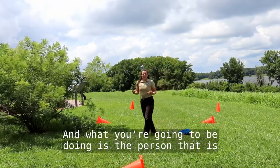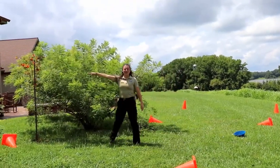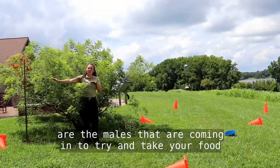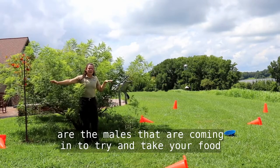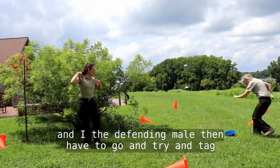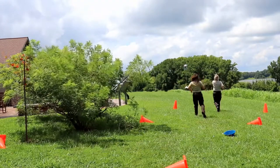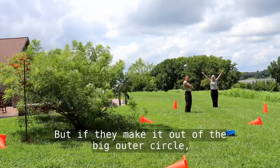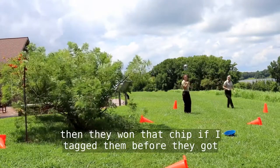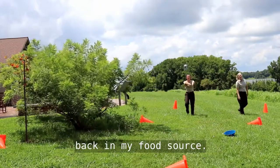The person defending their territory starts on base, and everyone else playing are the males coming in to try and take your food. They run in and try to grab a food chip, and the defending male has to go and try to tag them before they get out. If they make it out of the outer circle, they win that chip. If I tag them first, they give the chip back and I put it back in my food source.